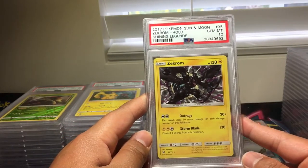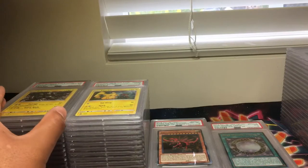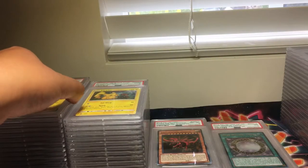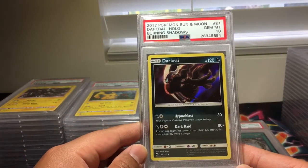Zekrom from Shining Legends, PSA 10. Next up, we have another one — Zekrom, PSA 10. Darkrai from Burning Shadows, PSA 10.